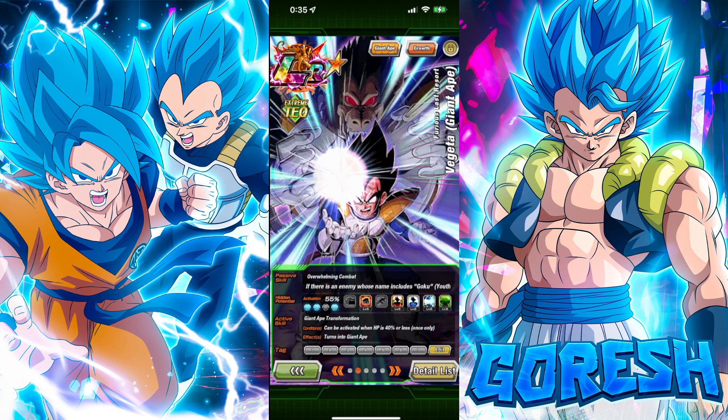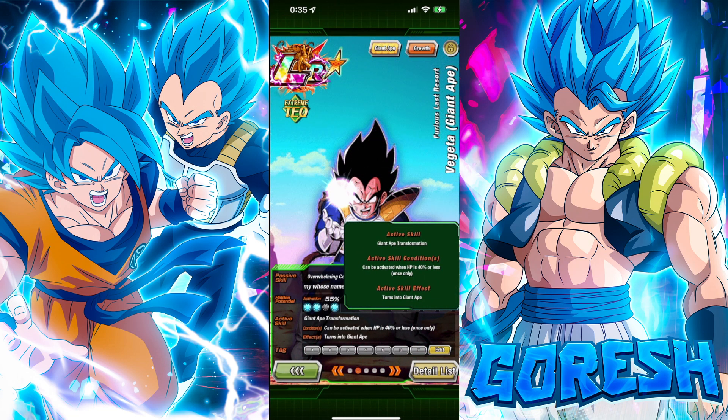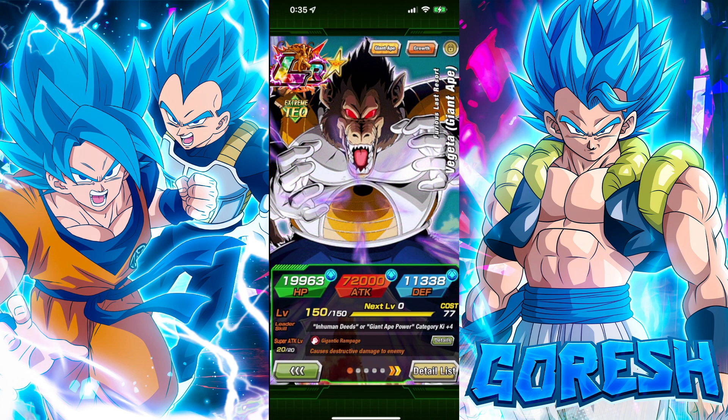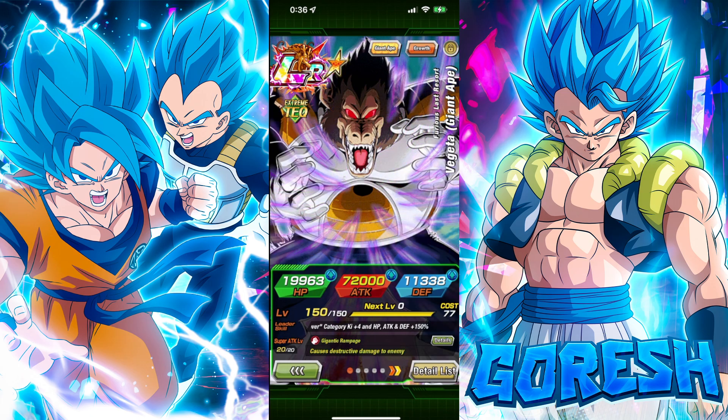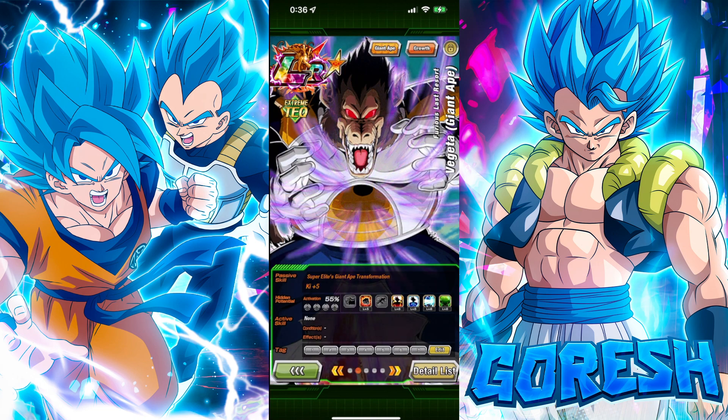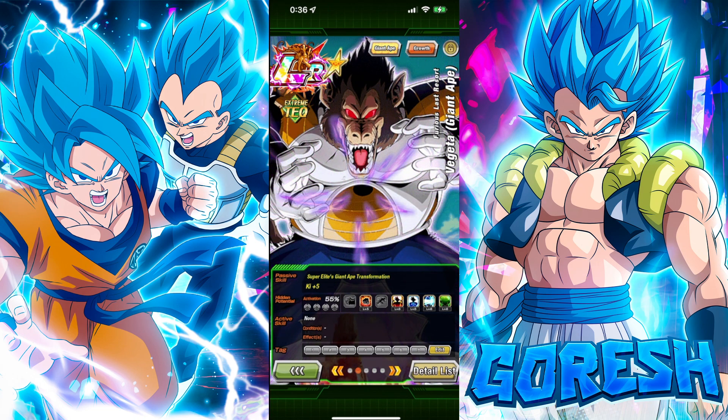His active skill is Giant Ape Transformation, able to be activated when HP is 40% or less, once only. He turns into a Giant Ape — the super attack effect is the Gigantic Rampage, just destructive damage, nothing too special there.